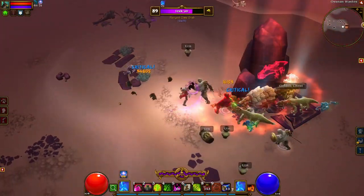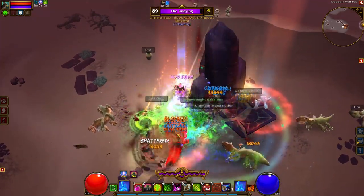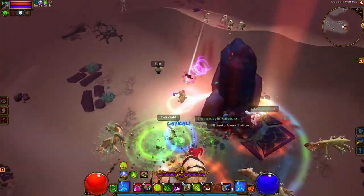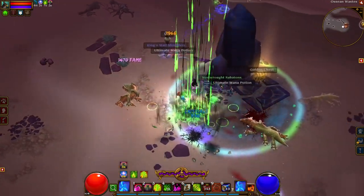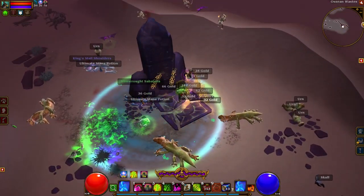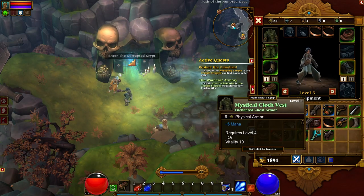Gems: use gems as soon as you get them if you can, and use the trader found in quest hubs to remove weaker gems if you have stronger ones, if your gear allows you to do so. Gems are an easy way to push your resistances, armor, and damage.